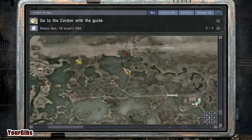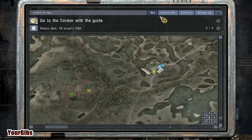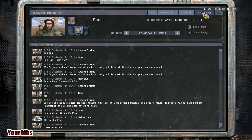Anyways, let's have a look at our PDA before we get into it. What I promised you guys is we would head over here. Here is our faction war, and we have completed the Clear Sky objectives — superiority, renegade base destroyed — and we control the road to Cordon because we really want to get to see Sidrovich, our favorite traitor dude. Here are our stats and our message log.